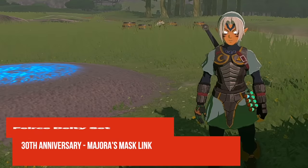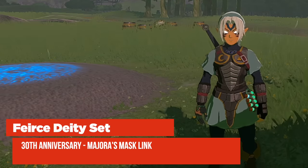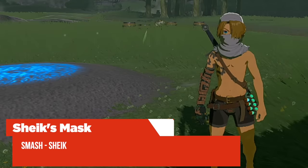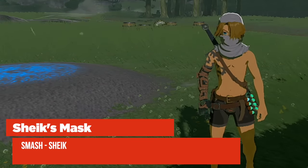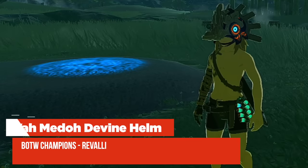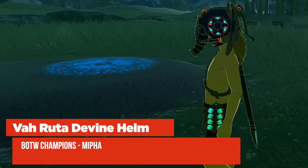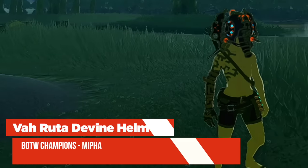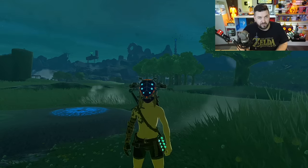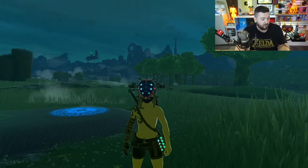Now for the awesome one — Majora's Mask Link lets you unlock the Fierce Deity armor. All of the amiibo-based outfits require star pieces in order to upgrade, so they're pretty expensive. If you have Sheik from Super Smash Brothers amiibo, you can unlock the Sheik mask. If you have the Revali amiibo you'll get the Vah Medoh Divine Helm. Daruk gets you the Vah Rudania Divine Helm. Mipha gets you the Vah Ruta Divine Helm, and Urbosa gets you the Vah Naboris Divine Helm. All four of these helms look exactly the same as they did in Breath of the Wild.